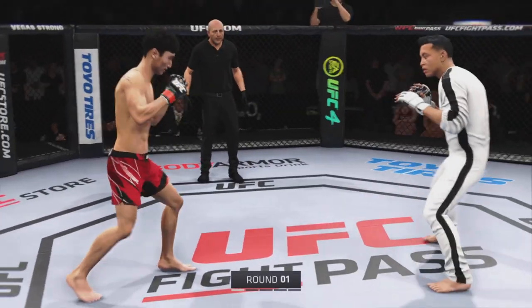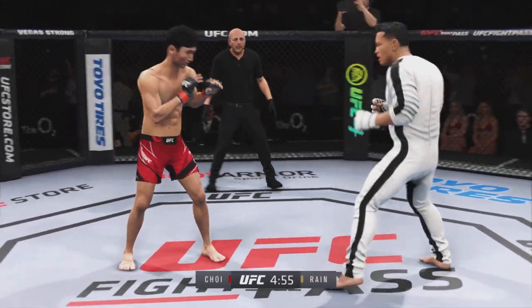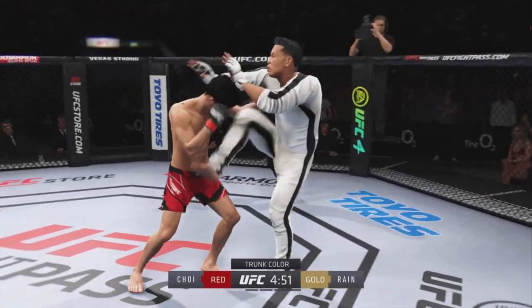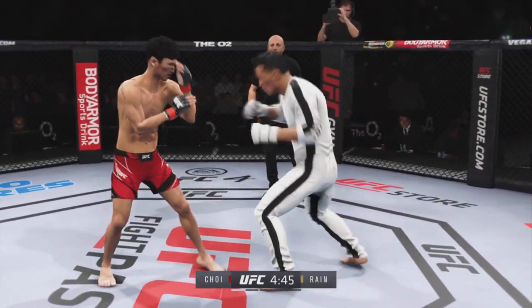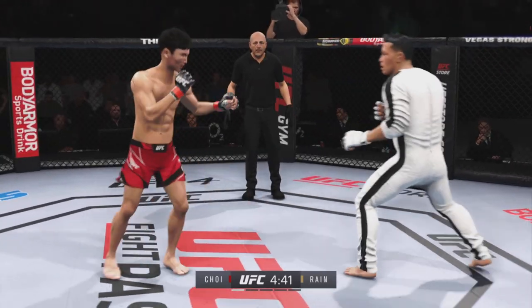All right, let's get this run started here. Round one is underway. We've got a striker who is a force to be reckoned with. Tonight, though, he draws a guy who can do a little bit of everything, and that guy is usually the one that will have the advantage. But we know what a high-level striker is, and this guy is as high-level as we've ever seen in the UFC.